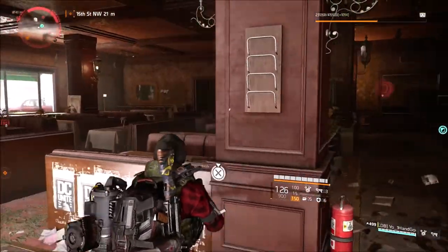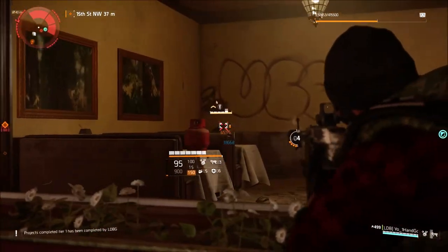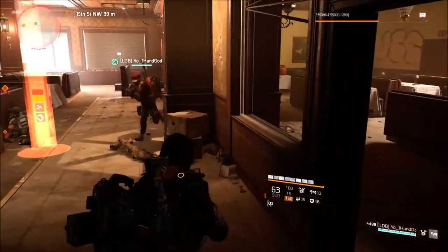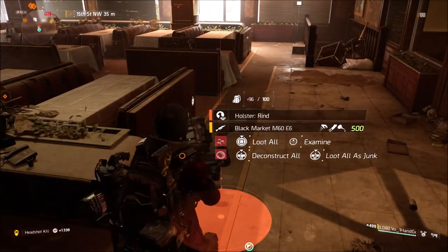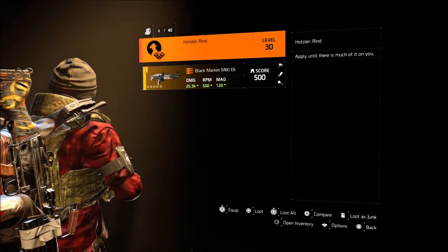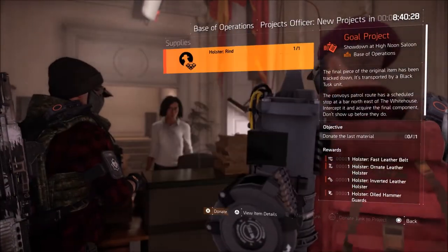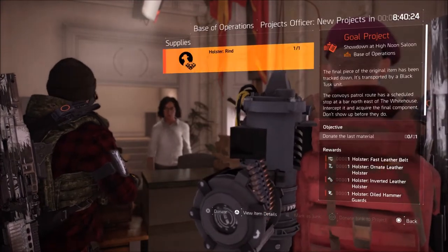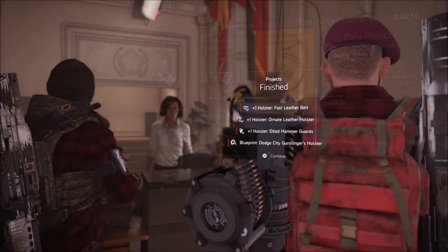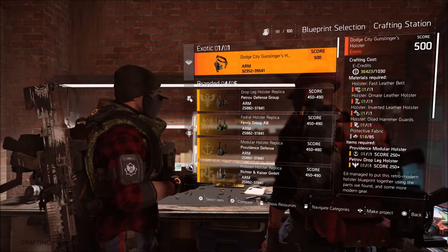Finally, return to the base of operations one last time and turn in the project to receive the blueprint. Now you are almost ready — make sure that you have a Providence holster and a Petrov holster that you don't care about, because they are required to craft this piece. While you're doing all those level four control points you have something to look for. Or if you have the blueprint for those brand set holsters you can craft those, and it works just fine as long as your crafting bench is up to par. Hit the crafting station and make that first exotic gear piece for The Division 2.